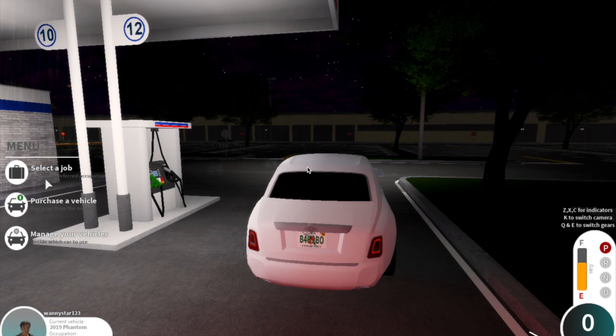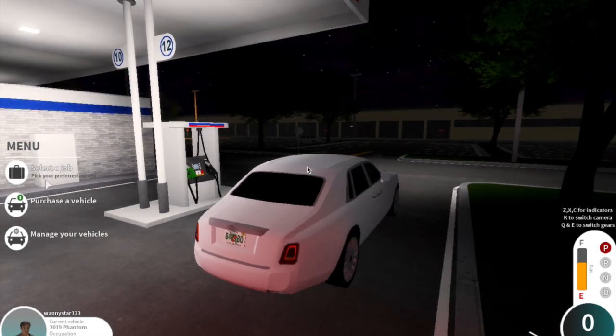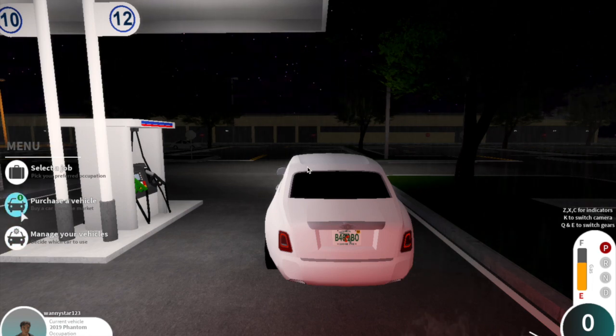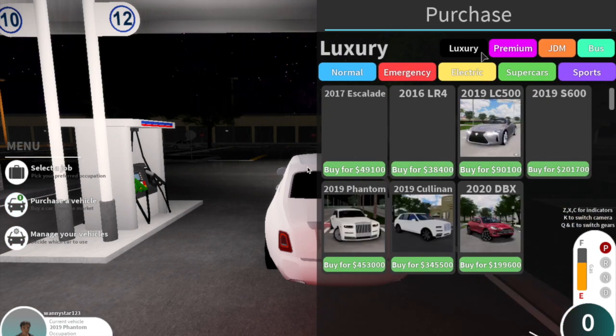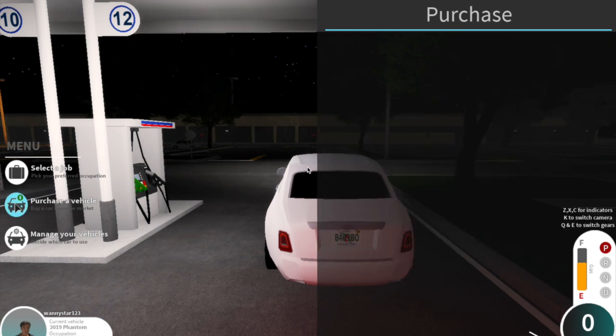Today I'm going to be reviewing the Rolls-Royce, which is part of the luxury packs package in Pembroke Florida. This vehicle is $453,000. Here are the cars that are part of the luxury packs: the 2017 Escalade, 2016 Land Rover LR4, 2019 LC 500 Lexus, the 2019 S600, the 2019 Phantom and Cullinan Rolls-Royce, and the 2020 DBX Aston Martin.